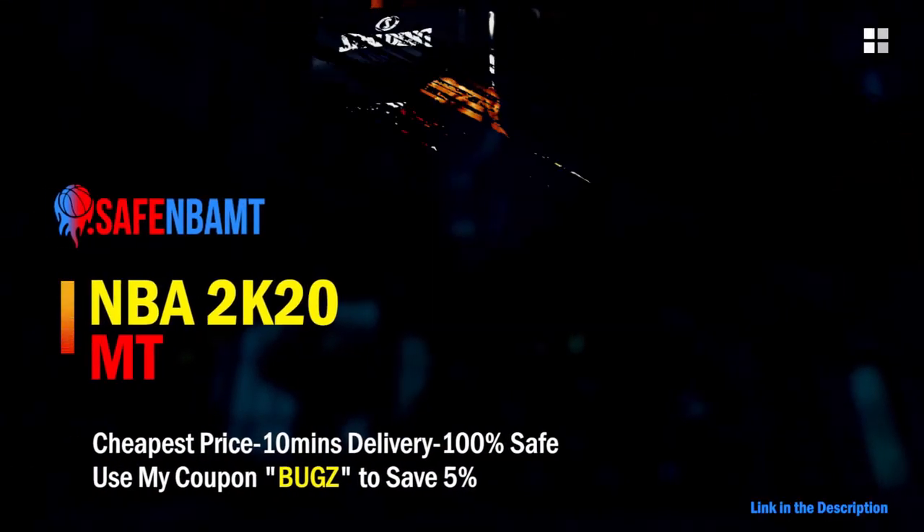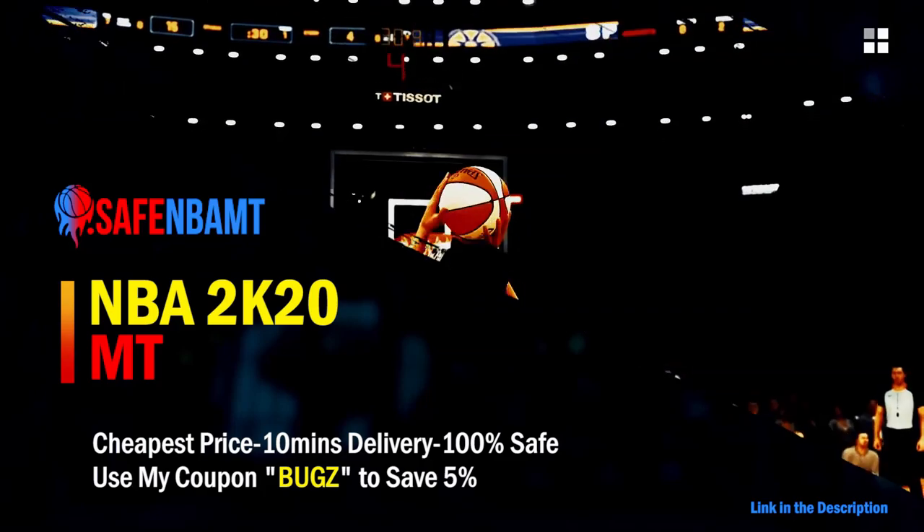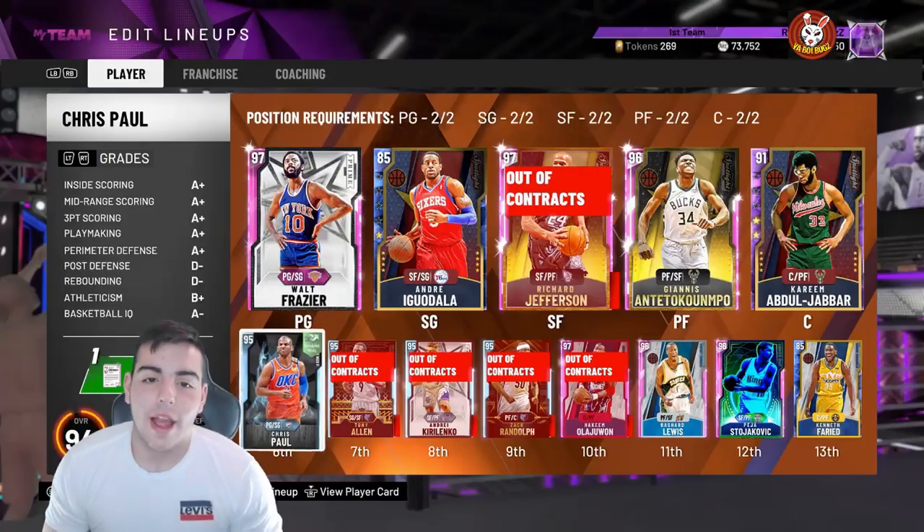If you want cheap, fast, and reliable NBA 2K20 MyTeam coins, head on over to nbasafe.com and use code 'bugs' for 5% off at checkout. What's good YouTube, it's your boy Bugs back on another NBA 2K20 MyTeam video.